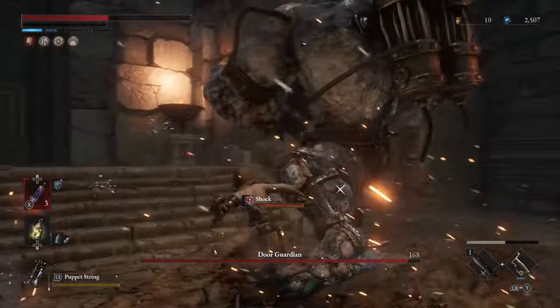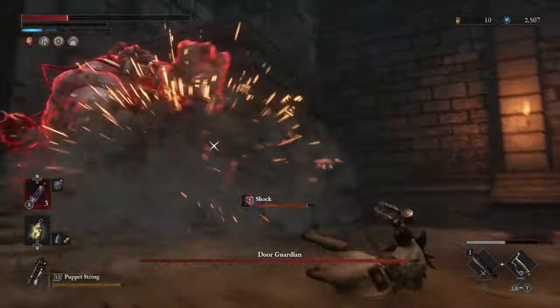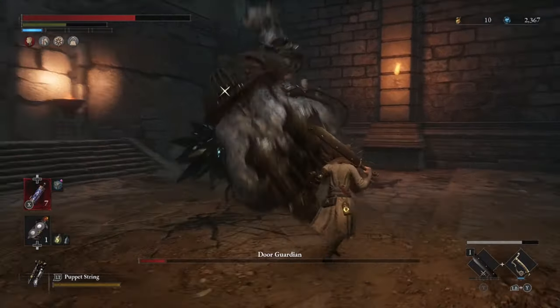Side note: if you are very close to him, his arms will go right over you and not hit you. The last move to really look out for is when he turns red and tries to elbow drop you onto the ground. If you run around him to the right, he will completely miss you, and you can avoid this attack entirely.